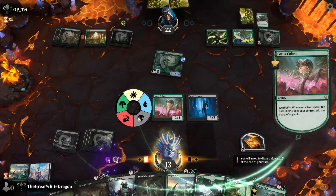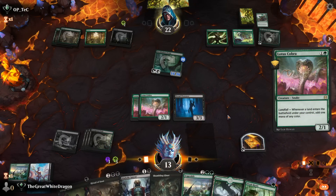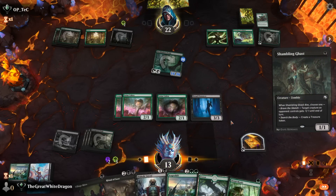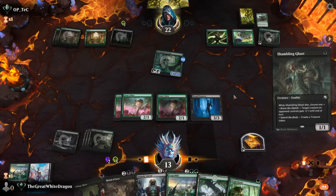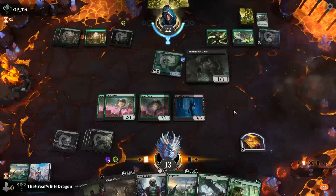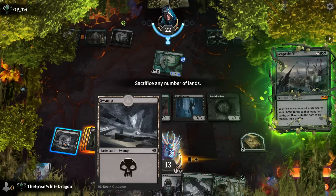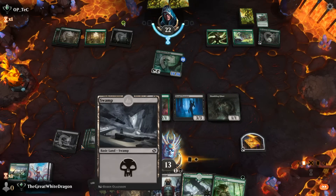Fun fact: currently the main format that new players are pushed into, for some unbelievably stupid reason, is Alchemy. When you make a new account, you're kind of forced into Alchemy. And Alchemy is a failed format, as we all know — people are not playing it. How do we 100% know that people are not playing it? Well, Wizards is literally not updating it as fast as they possibly could. They know that people are not gonna buy the Alchemy packs.